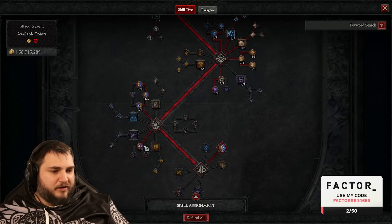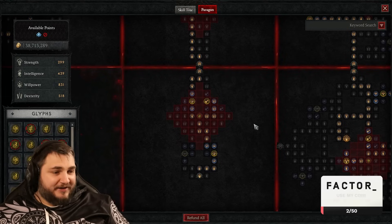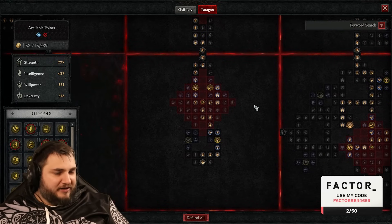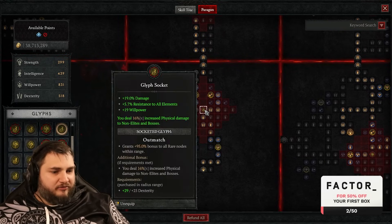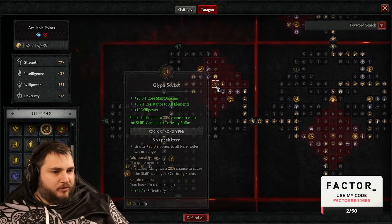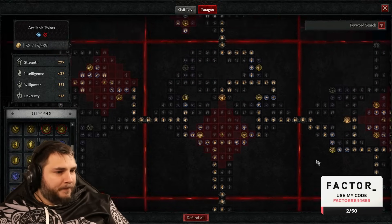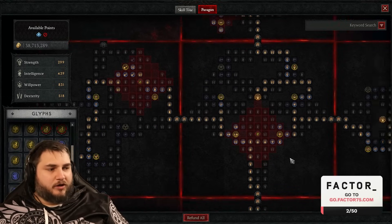I spent hours on the paragon board today, going back and forth, and I think I finally landed on something I genuinely like. In the starter board we have Outmatch. Our second board is Inner Beasts, grabbing Earth and Sky. Our third board is Ancestral Guidance, where we grab Shapeshifter — you have to use your basic attack and then boulder to get the shapeshift bonus, but when you're spamming you tend to get it quite often.